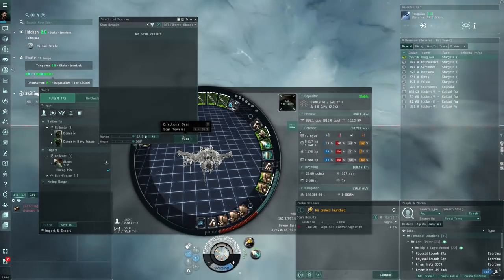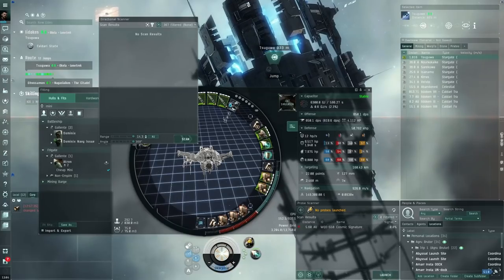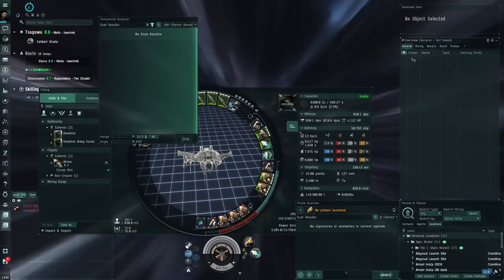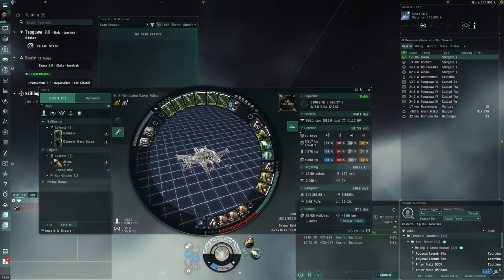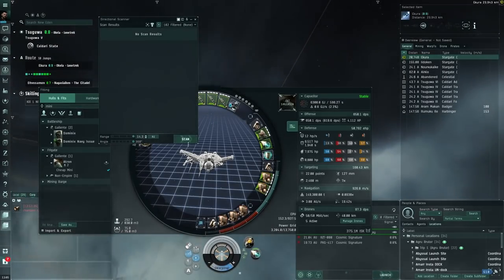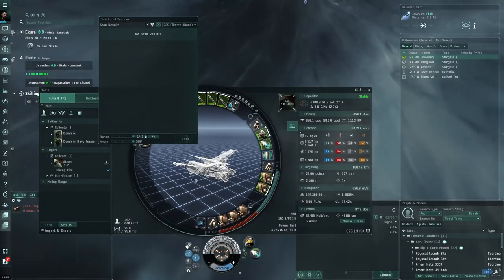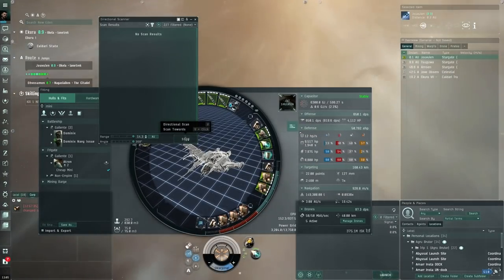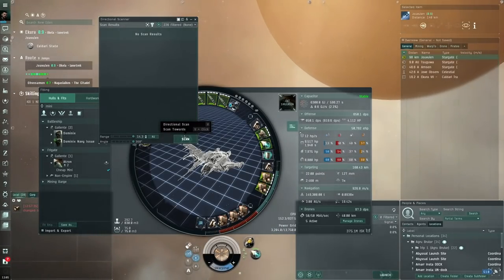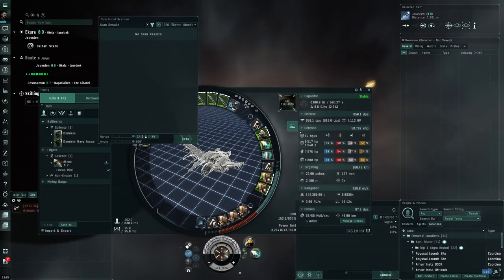If anything starts getting close, we can just warp out, make a bookmark, warp in at 100 to that bookmark and keep sniping from there. I'm not using any implants either, so you could get a little more DPS by adding some basic implants. No triglavians yet — you have to have patience when looking for them. Sometimes you go through quite a few systems and find nothing; sometimes you find them almost straight away, like two jumps out of Jita.